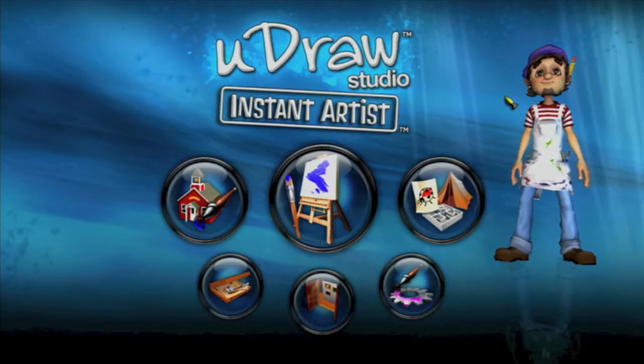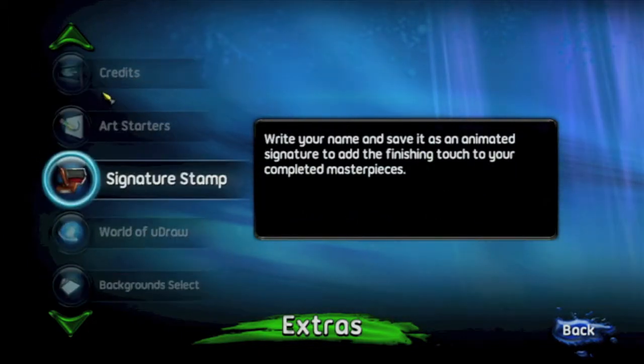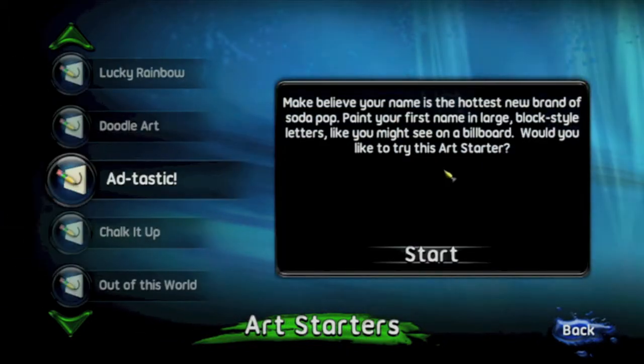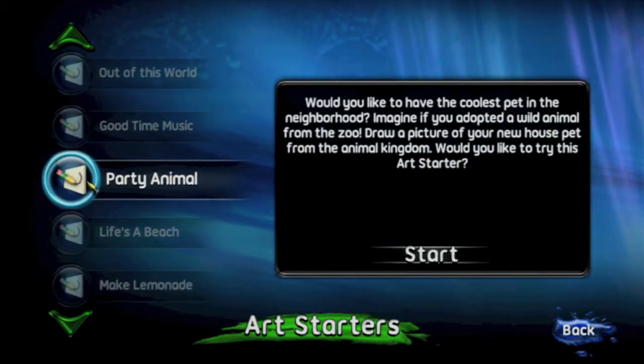The easiest way to do this is to head on over to Extras, go into Art Starters, which is the top one — you might remember this from that achievement — and just click on it to enter the menu.